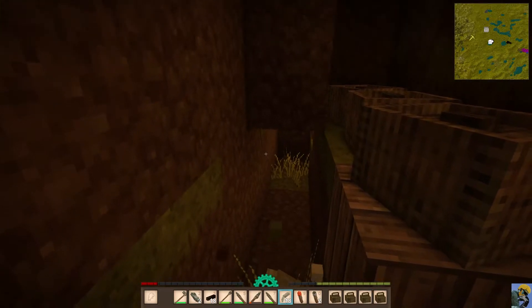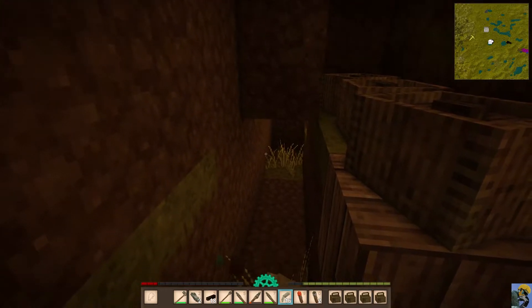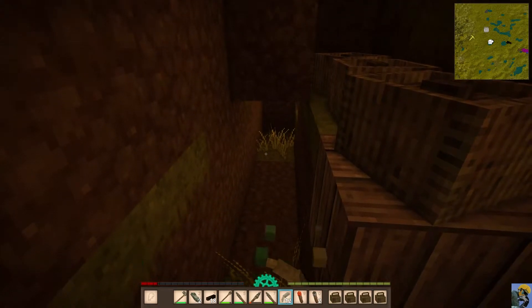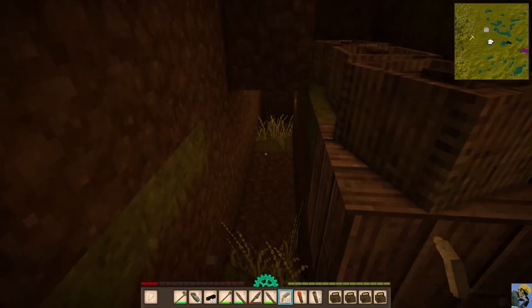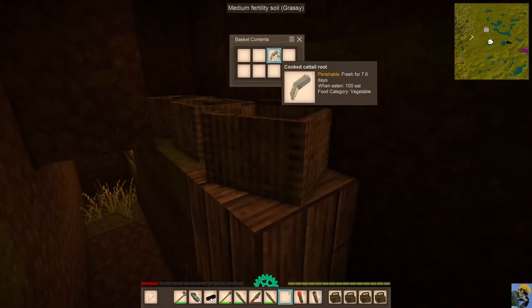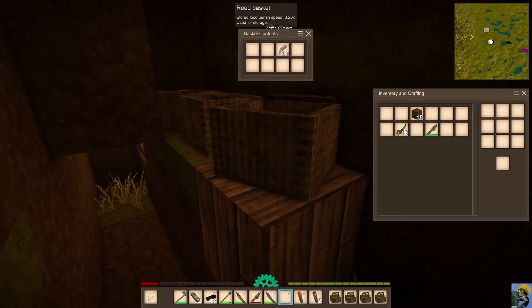Scary stuff. Remember, if you die — so what? You go back to the spawn point, and you can come back and reclaim your items. If you die in your house, it's even easier to get your stuff back because you know where it is. Of course you want to avoid it if you can.